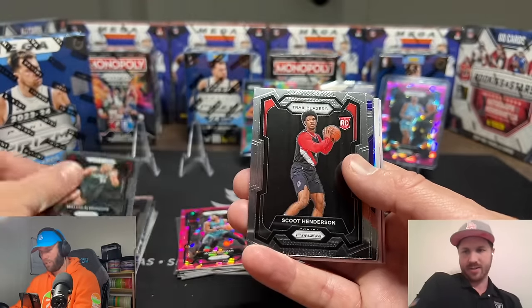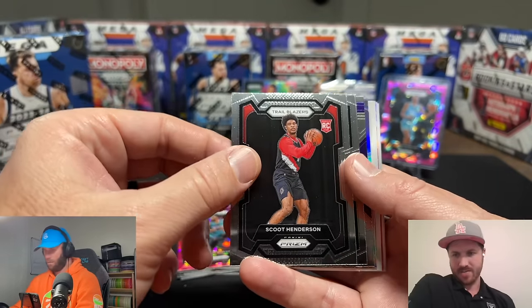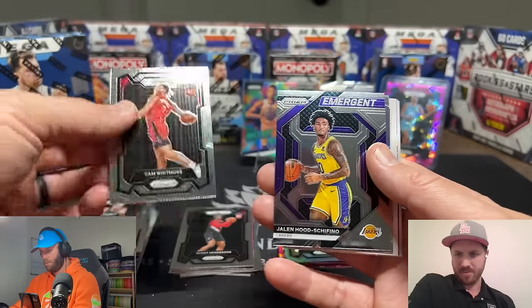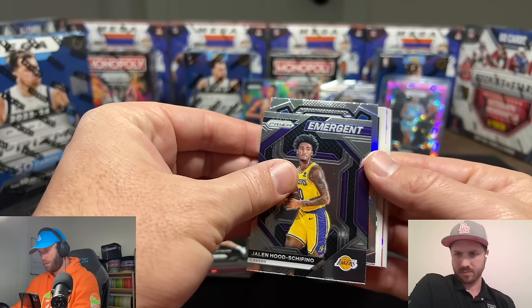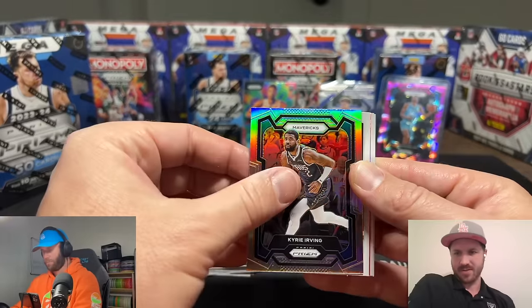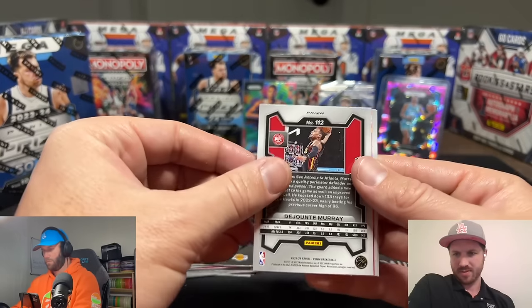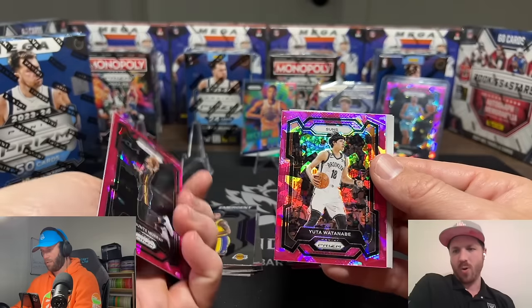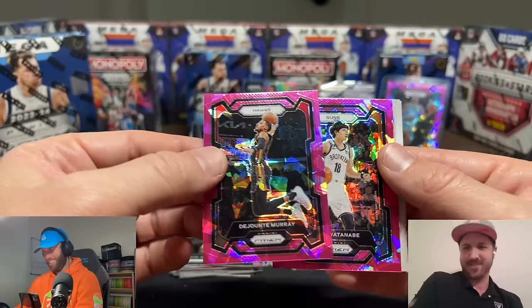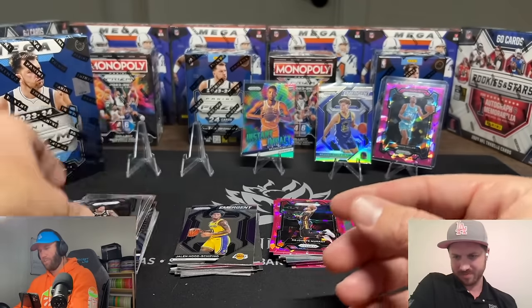Brandon Miller is the next best rookie — I think he's number two. Hi-May might be up there too but I think Miller is over Hi-May; people thought this guy was going to be right. Scoot, Cam Whitmore — these are nice players but solid. Jaylen Hood, Kyrie Irving — that's a nice card. Jalen Murray. That short name with an S — Spurs, Suns — it's kind of close. No rookies on the back there.